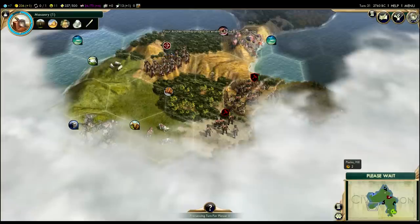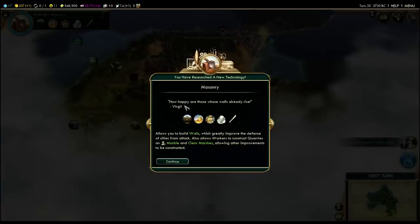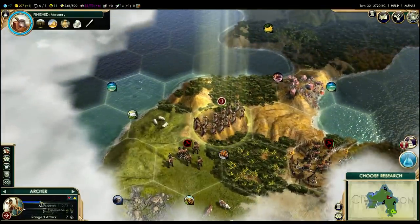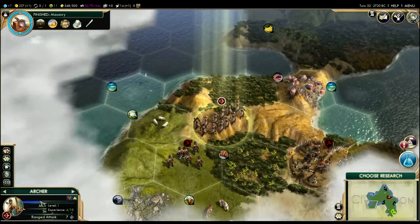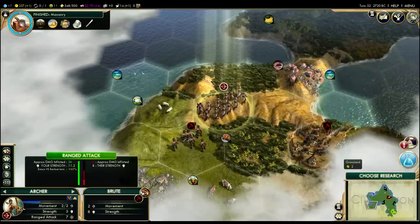So finally some combat in this game. You may have noticed there's a little XP pop-up. Every time you participate in battle, you get experience points. In melee combat you get 5 XP, and in ranged combat you get 2 XP. There's an experience point bar over here — this archer has shot twice now, getting 2 XP every time, so it's at 4 of 10. When it reaches 10, it will be promoted, at which point it will get a special ability.